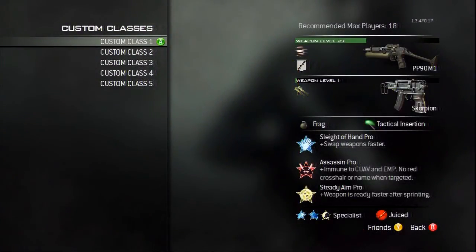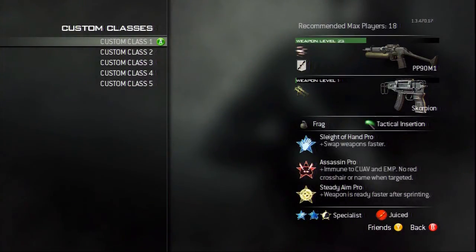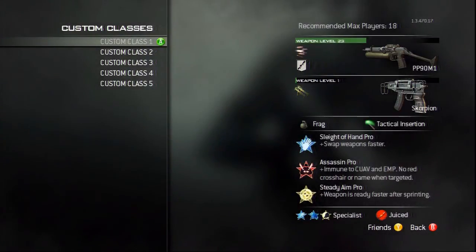The last thing to talk about would be the strike package or point streak you are going to be using. I advise using the specialist package because you get more XP that way and also you become a super soldier.